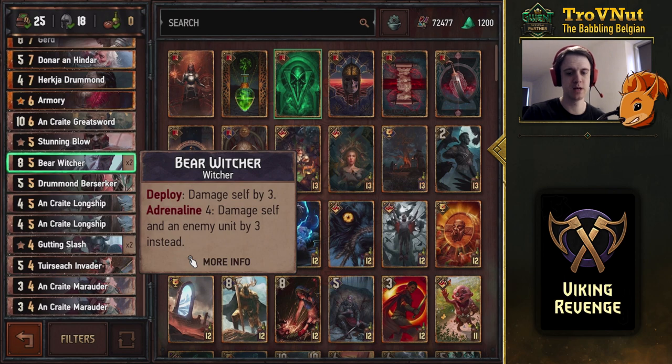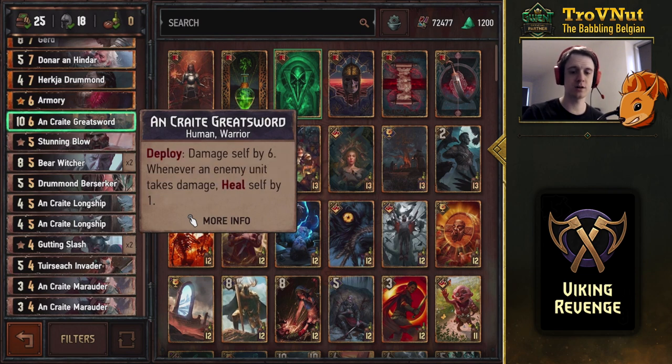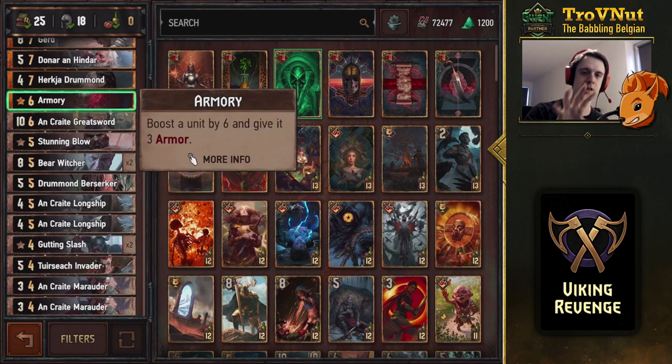Stunning Blow deals five damage, or six if the enemy unit has armor — another way to take out low provision units. Uncrate Greatsword benefits from all those damage ticks you'll be dealing.